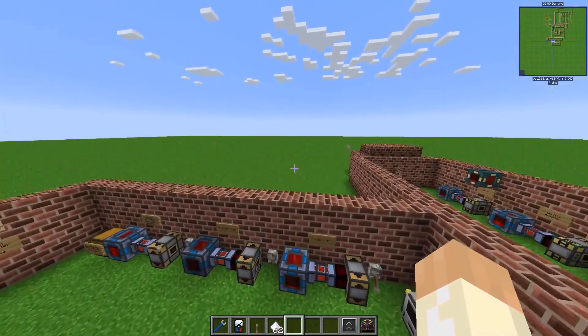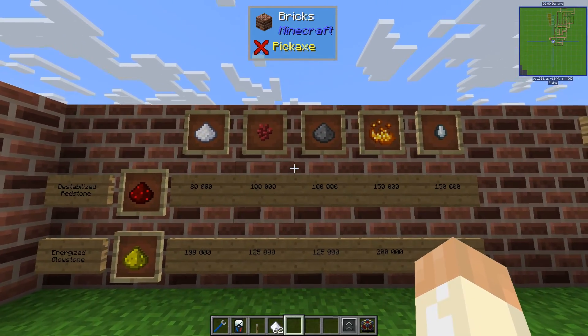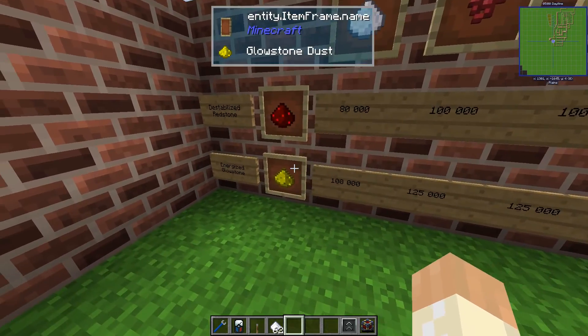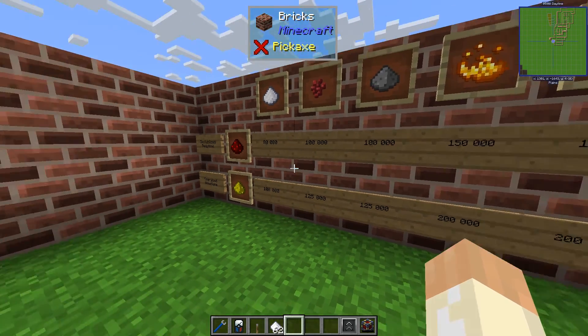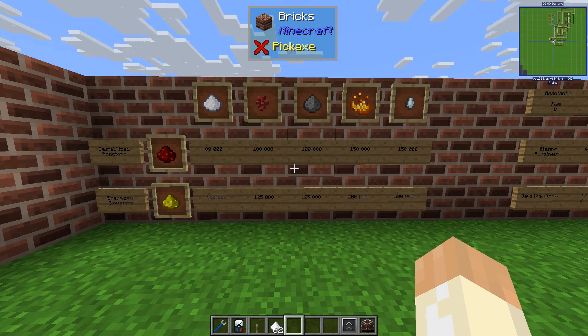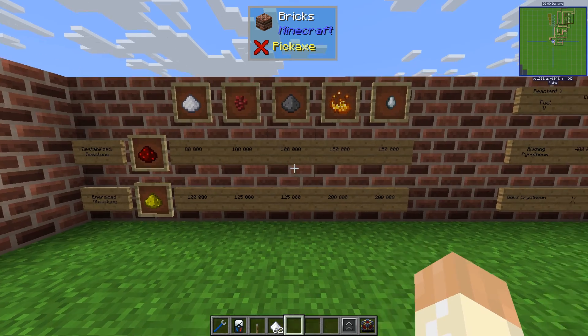Let's jump over to a chart I made here. You can see how much energy you will get from each fuel and what fuel you can use. The only thing you need to remember is that glowstone is better — use that if you have surplus, otherwise redstone is quite fine. So this is the basic functionality of the reactant dynamo.